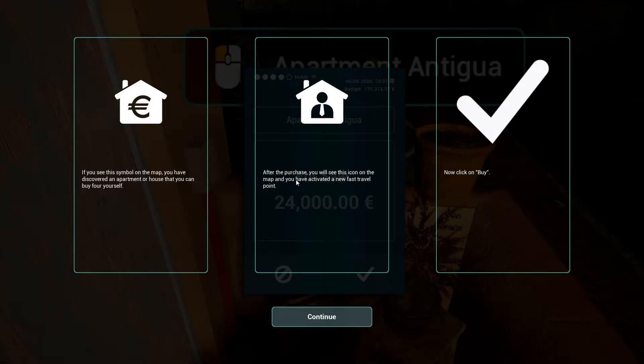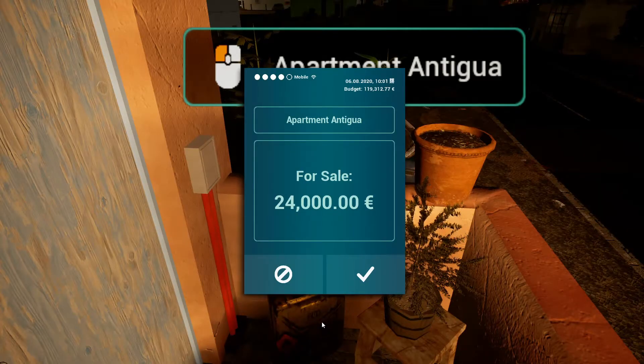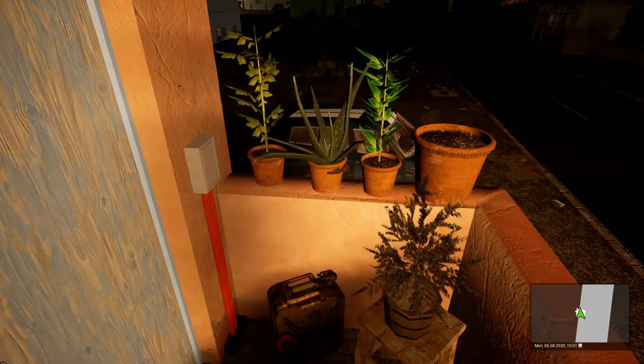They spelled a word wrong — I love finding spelling errors, it makes me feel superior. I kind of judge whether I'm going to buy from a company based on whether anything is misspelled in their promotional material. Though that actually is a real word, so that's probably why it passed spell check. The game says: 'After the purchase you'll see this icon — you've activated fast travel. Click buy.' 24,000 — that takes a lot of money.